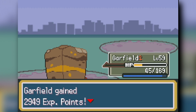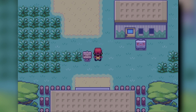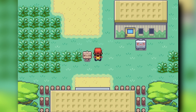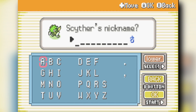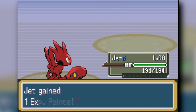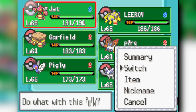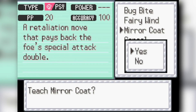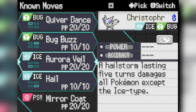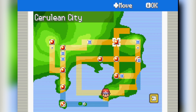Crustle destroys Brendan easily and then we head into the Safari Zone. We change the daytime setting so Scyther spawns, catch it, evolve it into Scizor, and then go get some Heart Scales. I teach Frostmoth Miracle Scale — it only comes in handy once the entire run, but that one time it mattered. From there we go into the fight against Koga for the sixth gym badge.